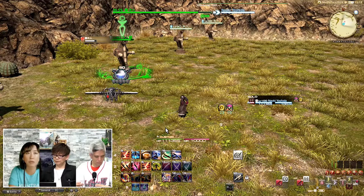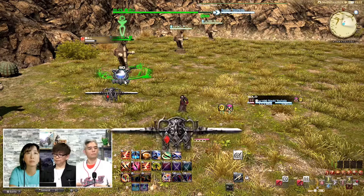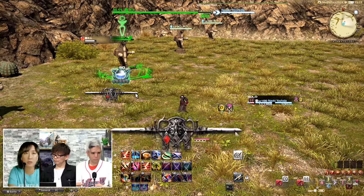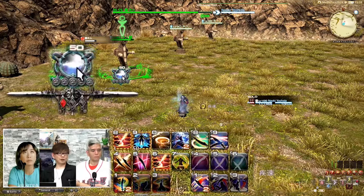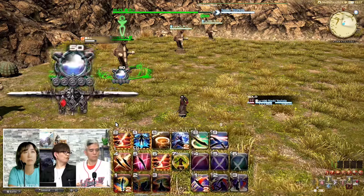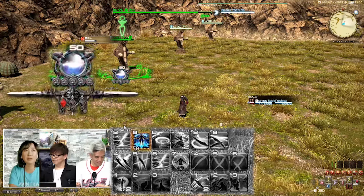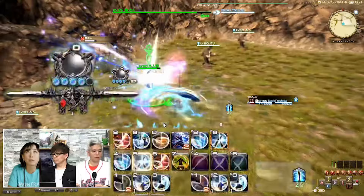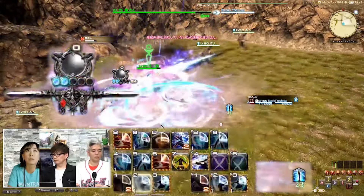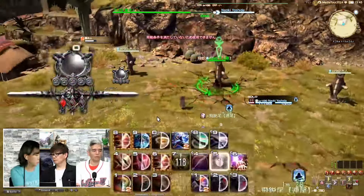Before talking about any kind of rotation, we have to talk about the gauge. On the HUD for the Viper, you have two different elements. The first element is some kind of potion with 5 little circles. It will fill up with your main abilities and skills from your rotation, and when you reach 50 points on your gauge, you will be able to use a Reawaken skill. This is a bit similar to the Enshroud from Reaper, and after use it costs 50 gauge. You will be able to use 5 abilities — that's why there are 5 circles below the potion.